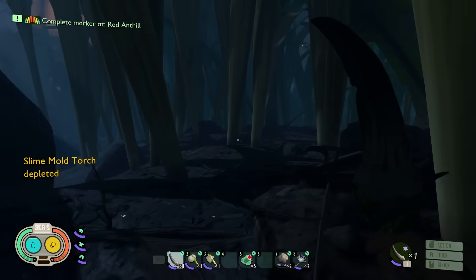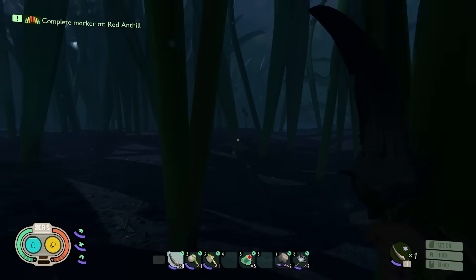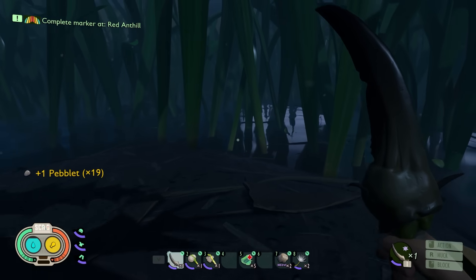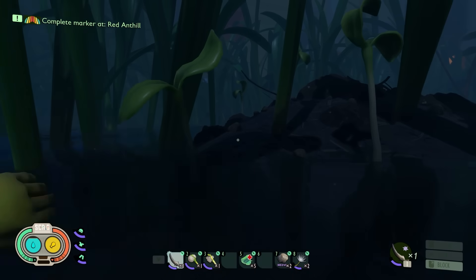What am I hearing? Hello? Can I help you, mysterious bug voice? What is that? Does he see me? No. Any insect that has a hard outer shell, I can't fight right now. I'm in like a mini marsh now, though. Can I walk in the water? I can swim, too - I forgot about that.